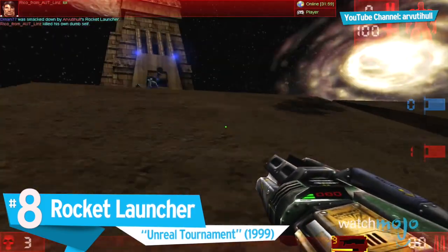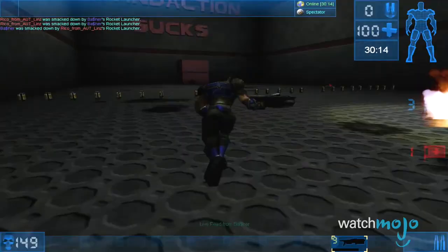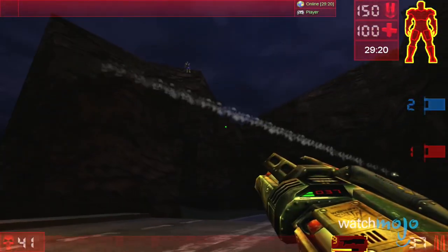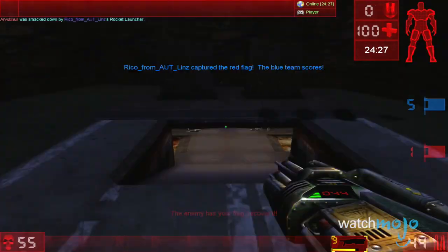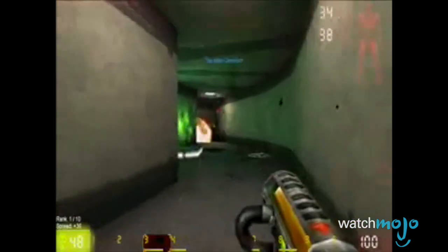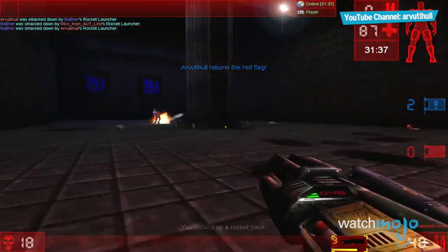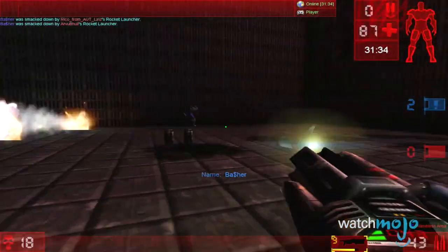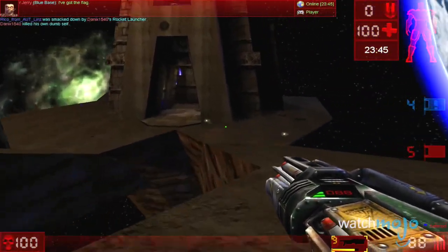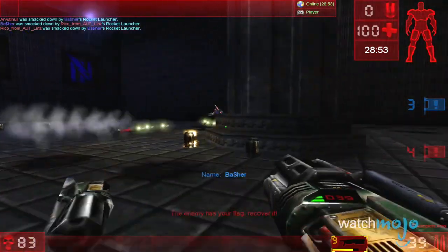Number 8: Rocket Launcher from Unreal Tournament. One of the most fear-inducing weapons in Unreal Tournament is the glorious rocket launcher. Not only can this baby fire up to six rockets at once, but it also has a secondary fire mode that can lob six grenades over walls, around corners, and behind the player in a high-speed chase. It's also equipped with a lock-on feature. This is an all-purpose launcher perfect for short and long-range encounters, whether in tight or open spaces — offering a vast array of choices, all with the same result: serious ass-kicking.